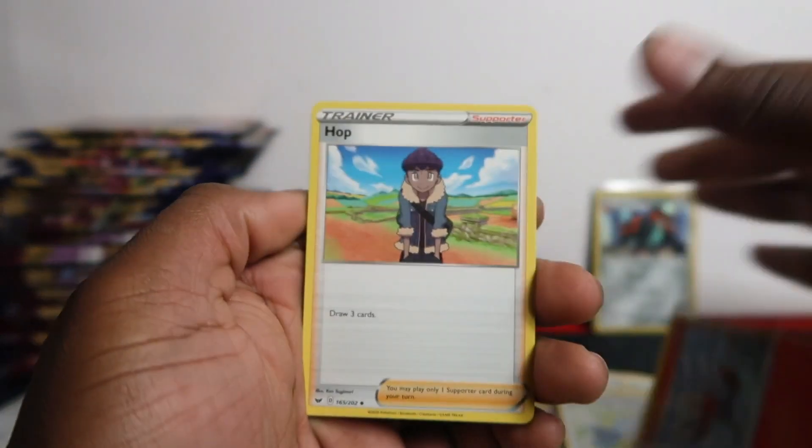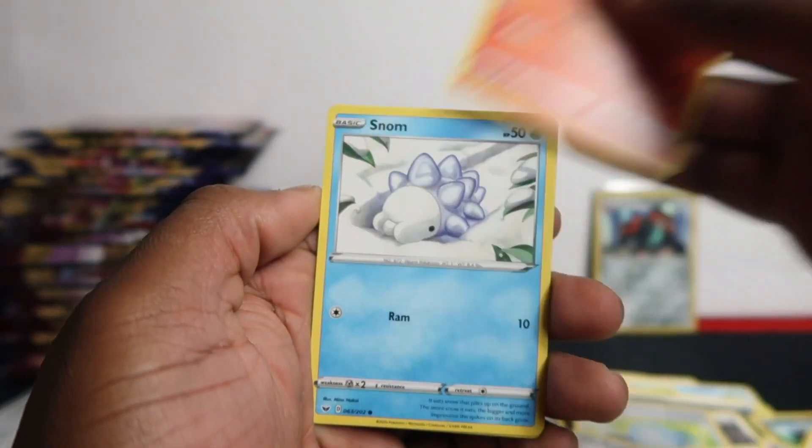Raboot, Hop, Pokégear, Clopperpuss, Galarian Corsola, Rookidee, Sizzlipede, Snover, Drizzile, and Claydol.